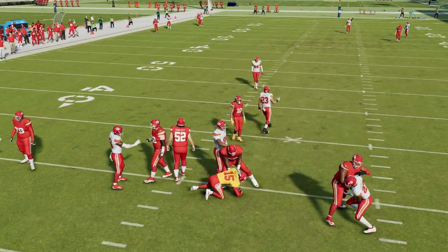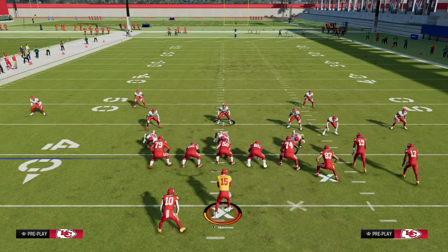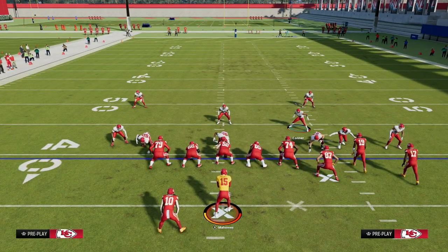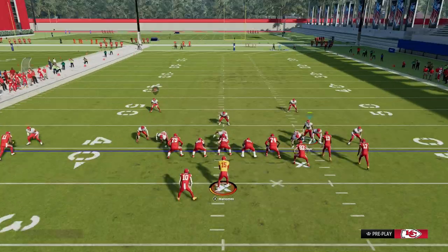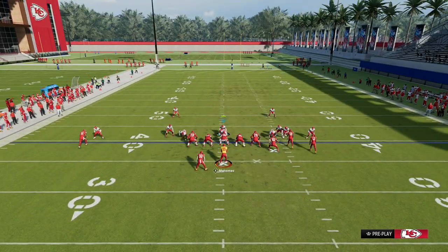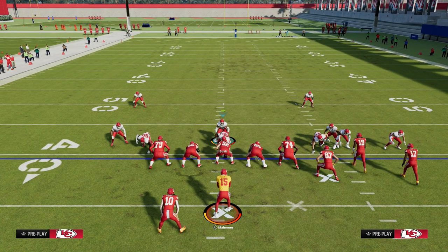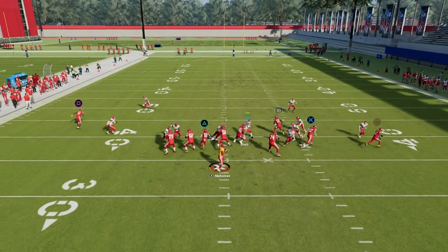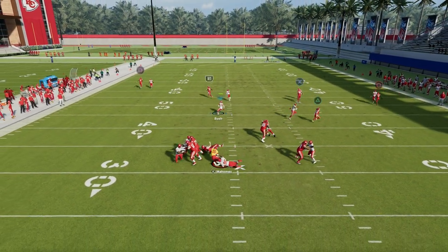One other really underrated recommendation about running this defense is to press your coverage and shade your coverage over top. I think this is the best way to be running man-to-man right now, and this is the way you want to send five. I really like to shade over top, because shading over top allows us to scissor over here on the left side, and that running back typically won't beat us for a touchdown.